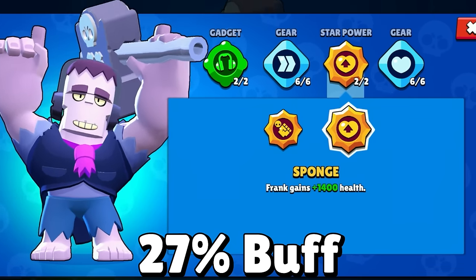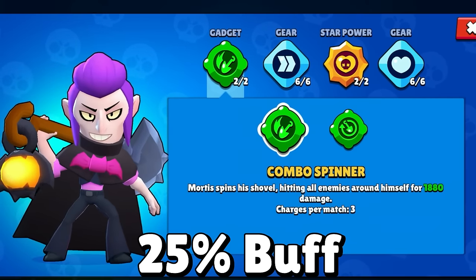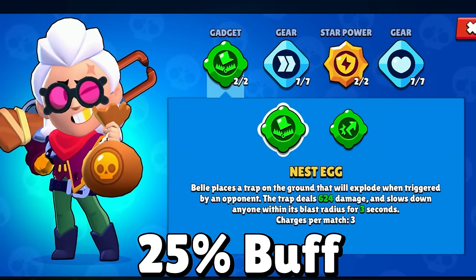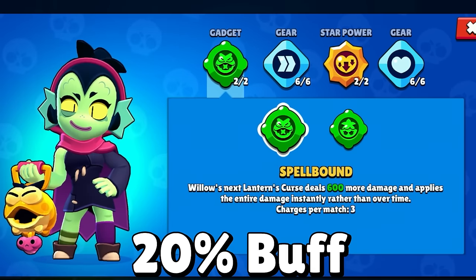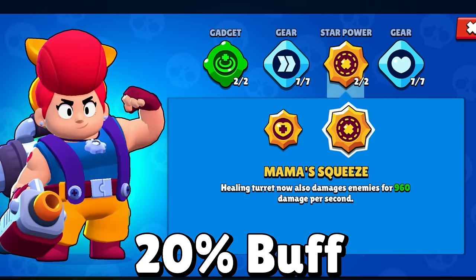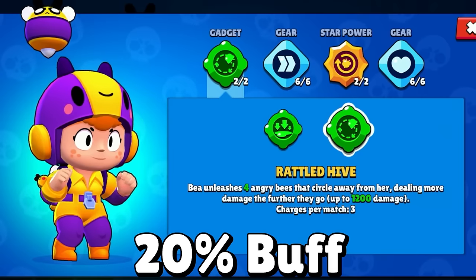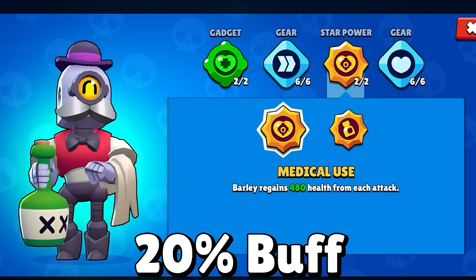The next section includes gadgets and star powers getting a 20% to 28% buff — less than 33%, so they will actually be decently nerfed compared to before the previous update. These include Frank's Sponge star power, Sandy's Healing Wind star power, Rose's Thorny Glove star power, Mortis's Combo Spinner gadget, Nani's Autofocus star power, Belle's Nest Egg gadget, Ash's Chill Pill gadget, Willow's Spellbound gadget, Sprout's Garden Mulcher gadget, Spike's Fertilized star power, Pam's Mama's Squeeze star power, Gene's Lamp Blowout gadget (now based on max HP), Bee's Rattled Hive gadget, and Barley's Medical Use star power.